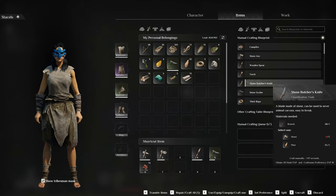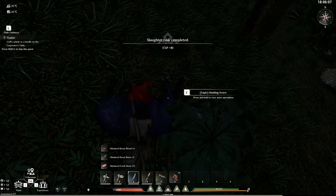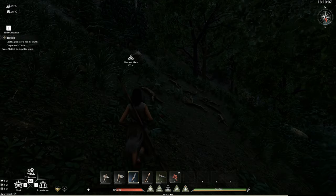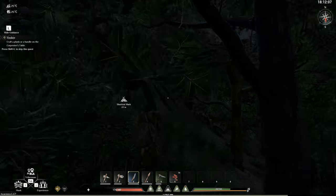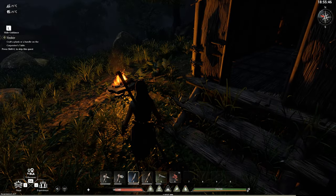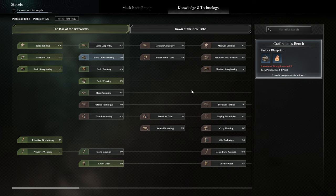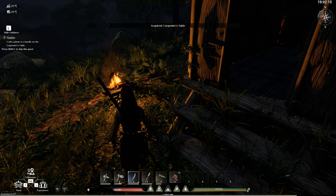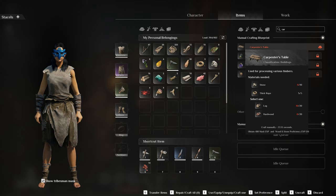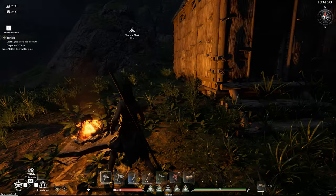Oh, we didn't make a knife — well, we'll do that now. Craft a plank or a handle on the carpenter's table — I don't have a carpenter's table, we should probably do that. Okay, let's go back — it's dark now. Successfully made it back to base. We need to make a carpenter's table. Oh, basic carpentry — there we go. Log or hardwood, okay. We're crafting the carpenter's table.